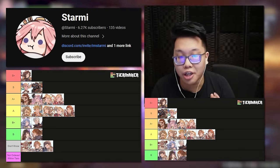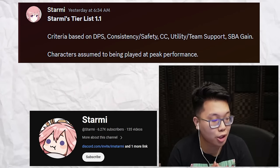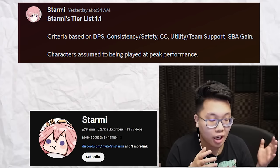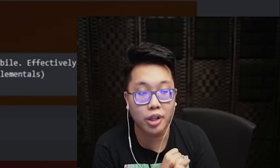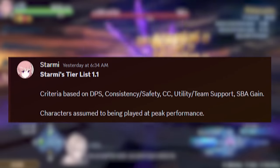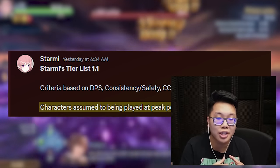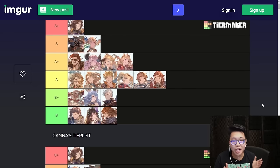Starmie and I decided to collaborate on a tier list for 1.1. The criteria, based on the Discord message, are: damage consistency or safety, crowd control, utility or team support, and SBA gain. The idea is how good are they at doing damage, how versatile are they, and what do they bring to the table. We're assuming characters are being played at peak performance, equalizing general skill level.